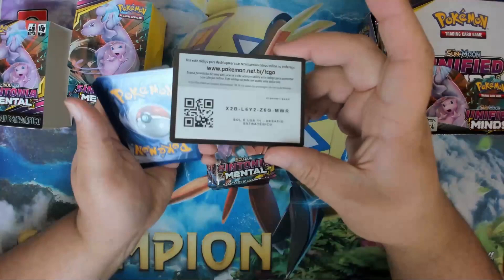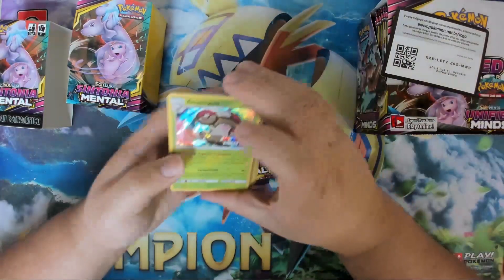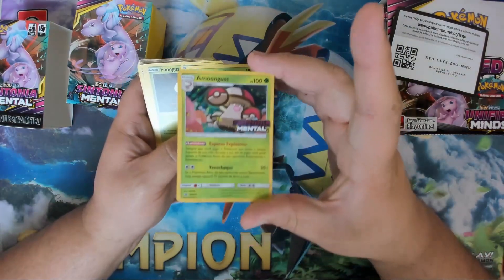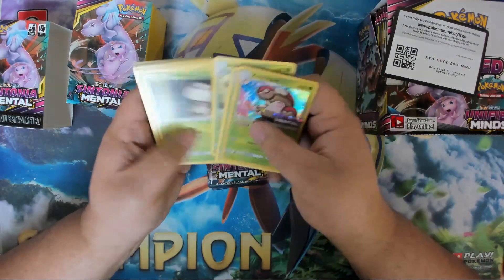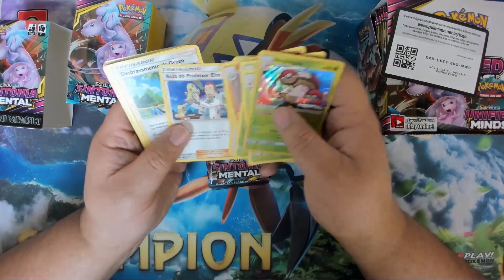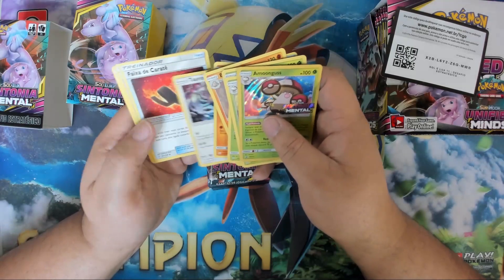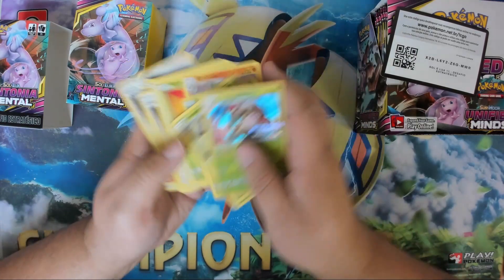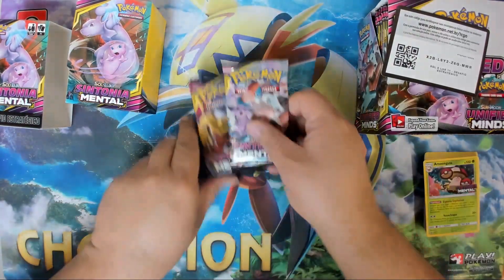Here is a code for you guys. Good luck on this code. And we have the Amoonguss. I love the stamp — I'm so excited to put that in my binder and keep it forever. This is the Breloom deck. I love it so much. The Breloom Amoonguss deck was so fun to play at pre-releases. I can't wait to see what's in these packs.